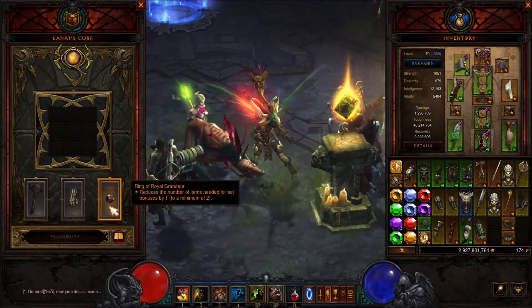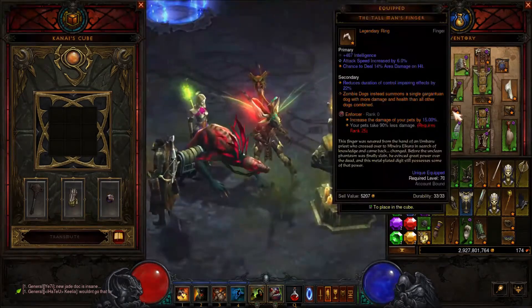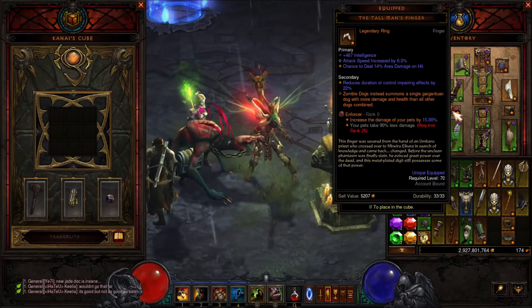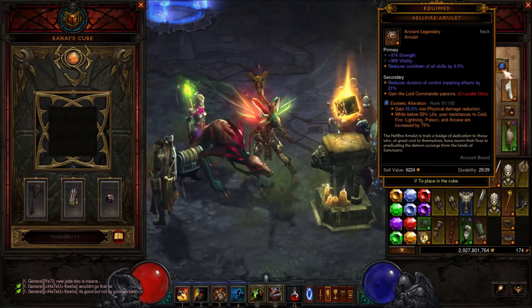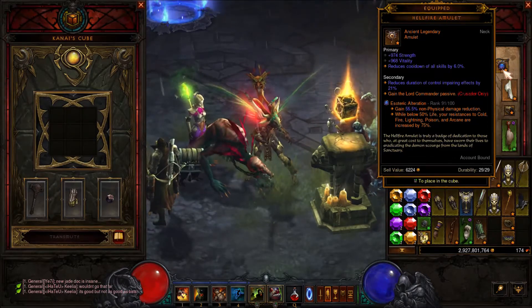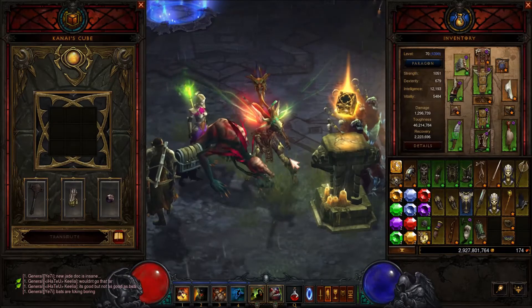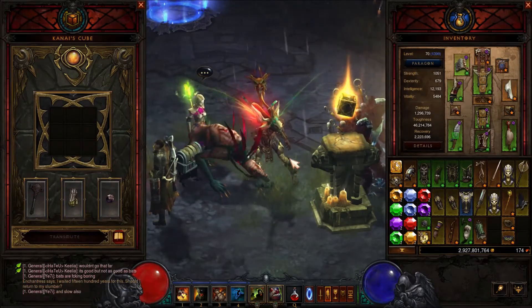For the legendary gems: one gem increases the damage of your pets, which is great. I'm also using Esoteric Alteration because the build is a little squishy — this gem gives us some toughness. And lastly, Bane of the Trapped, which I don't have equipped on this character right now, but use it anyway.